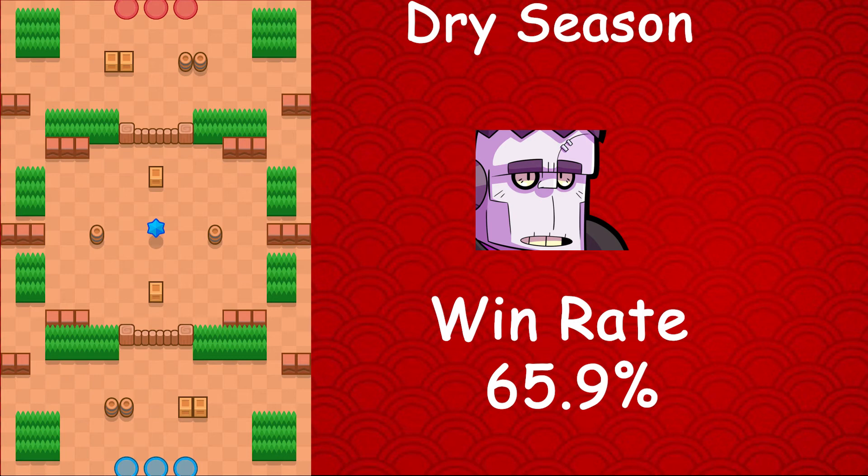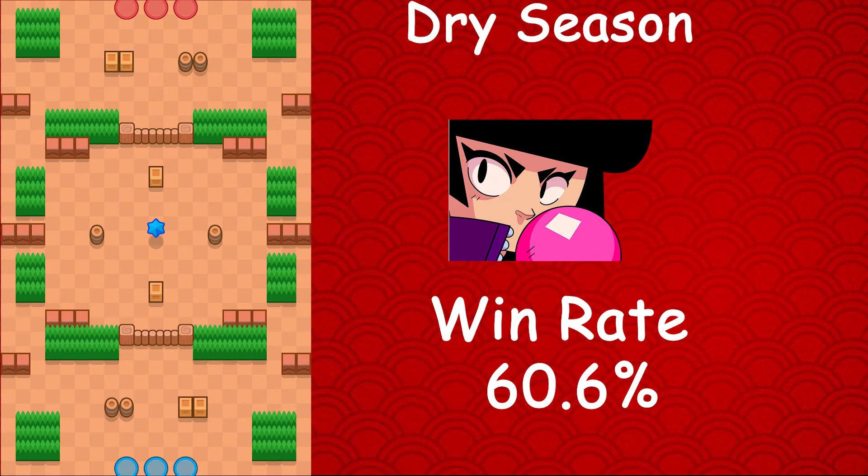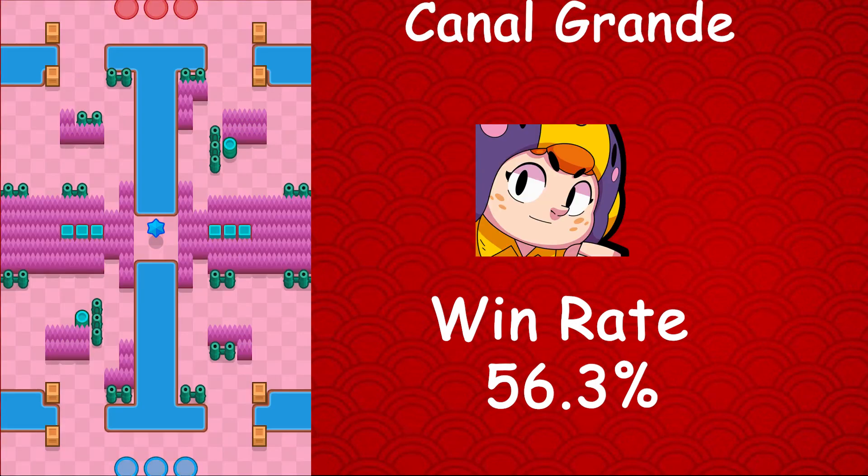Moving on to Bibi, whose best map is also Dry Season — we have a trio there. Bibi has a 60.6% win rate, a 0.5% usage rate, and a 0.3% star player rate. Bibi is also the worst brawler on Snake Prairie with a 36.4% win rate. So we have a trio sharing Dry Season as their best map, and each being the worst brawler on a different map. Moving on to Bo, whose best map is Canal Grande — Bo has a 56.3% win rate, a 2.1% usage rate, and a 1.2% star player rate.